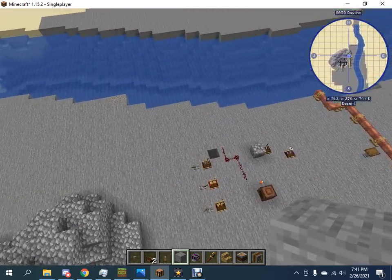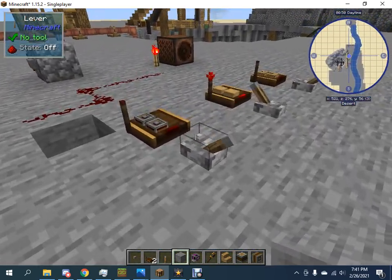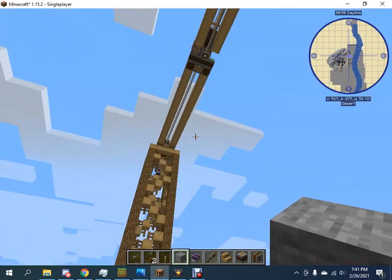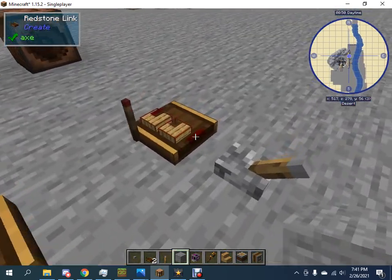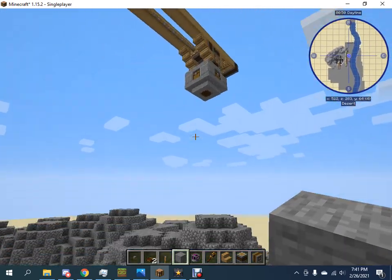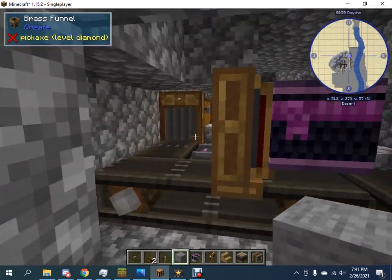Down here is a control panel of three levers. This lever right here switches the rotation forwards to backwards. This lever controls the piston, and this lever controls the basket that it lowers down to my stockpiles down here.